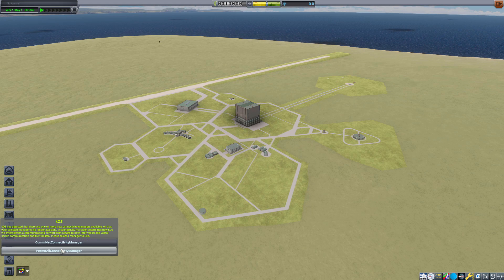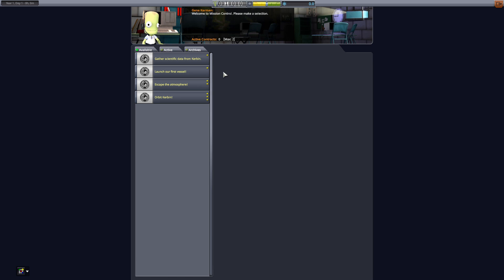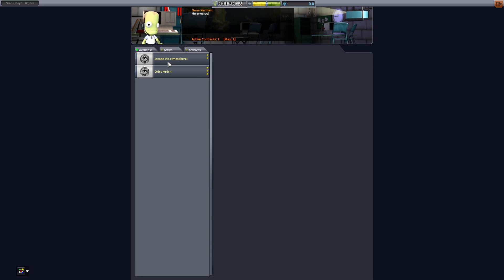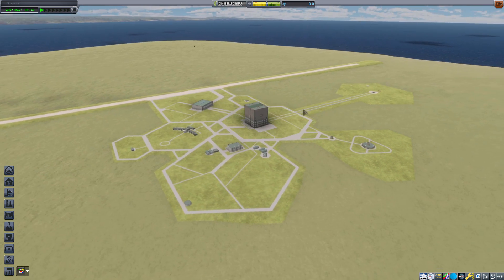Hello everyone, welcome back. This time we are going to start from the very beginning with only 10% science gain on hard mode — so it's custom hard mode. Here we go. Somebody said we need to do an all-SSTO thing. I might do a couple of these and then that's it. We need to get as much science as possible from around the KSC. This is going to be a desperate attempt to do mostly SSTOs, even though sometimes the technology won't allow it.